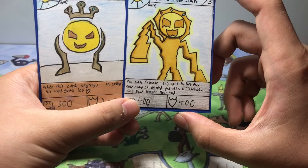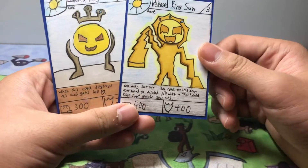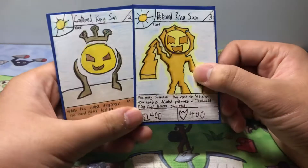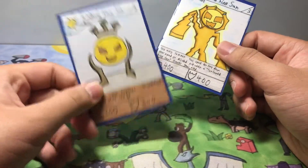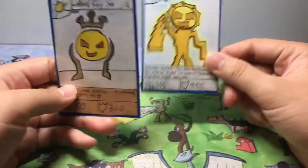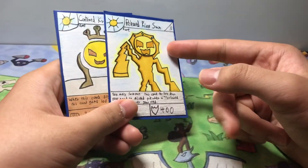He's a stage 3 rare card — he increased in stage — and his power is a little stronger: 400 power and 400 defense. And his effect is you can summon him for free from your hand or discard pile when Contained King Sun leaves the field. So if Contained King Sun is destroyed by battle, or even by an item card, then you can summon Released King Sun from your hand or your discard pile. It's a pretty good card, and I thought it was pretty cool that I made him for Set 6.